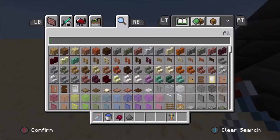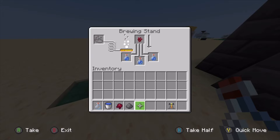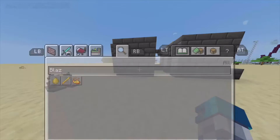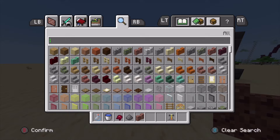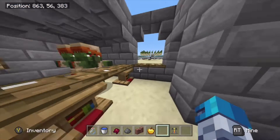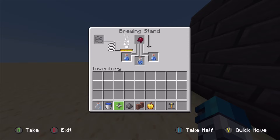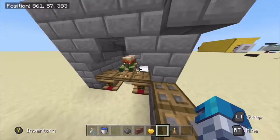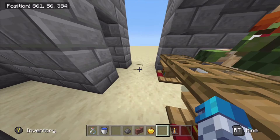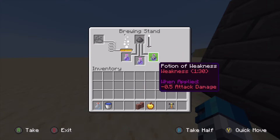Add your nether warts. You will also need one piece of blaze powder to power the brewing stand, so plunk your blaze powder in there. While this is brewing you will need to get yourself two golden apples to cure both villagers. Once you have potions of awkwardness, add your fermented spider eye and wait for it to brew down. After this you will need to add your gunpowder — that will turn it into a splash potion of weakness. At the moment it is just a normal potion of weakness, so wait for it to brew, then add your gunpowder. Now you know how to make splash potions of weakness.